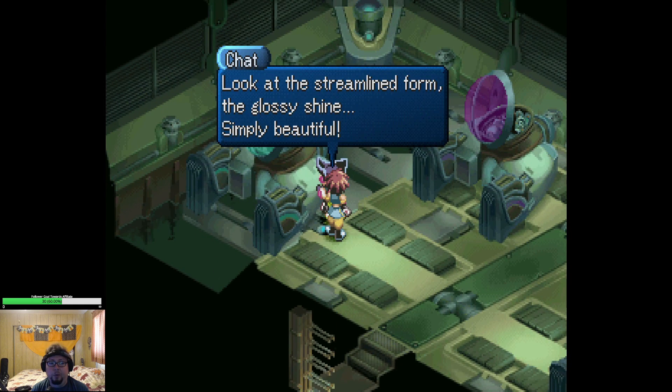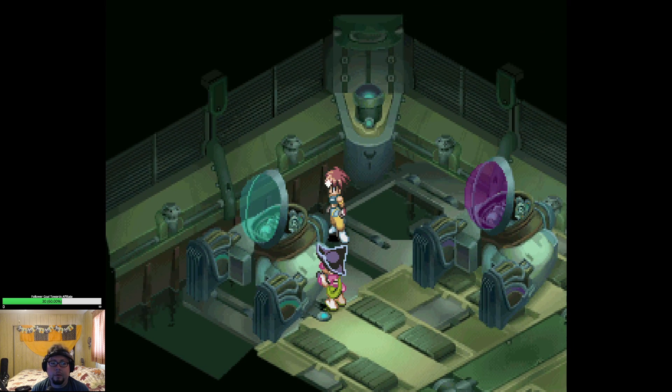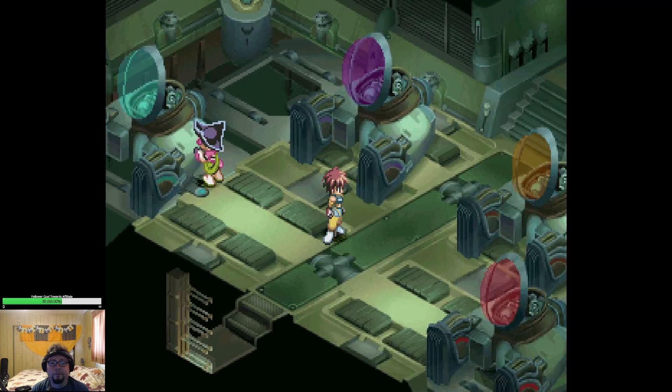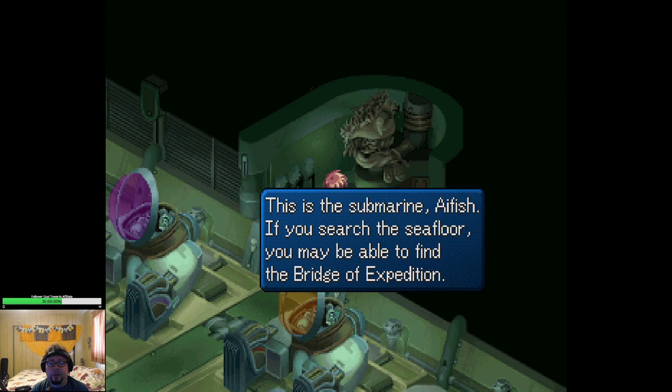Look at the streamlined form. The glossy shine. Simply beautiful. Now examine the statue to learn about the eye fish statue. This is the submarine eye fish. If you search the sea floor, you may be able to find the bridge of expedition.